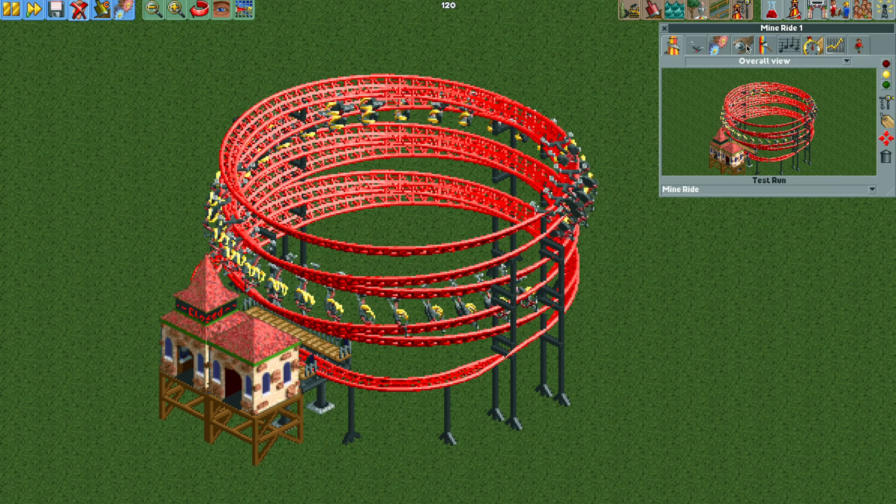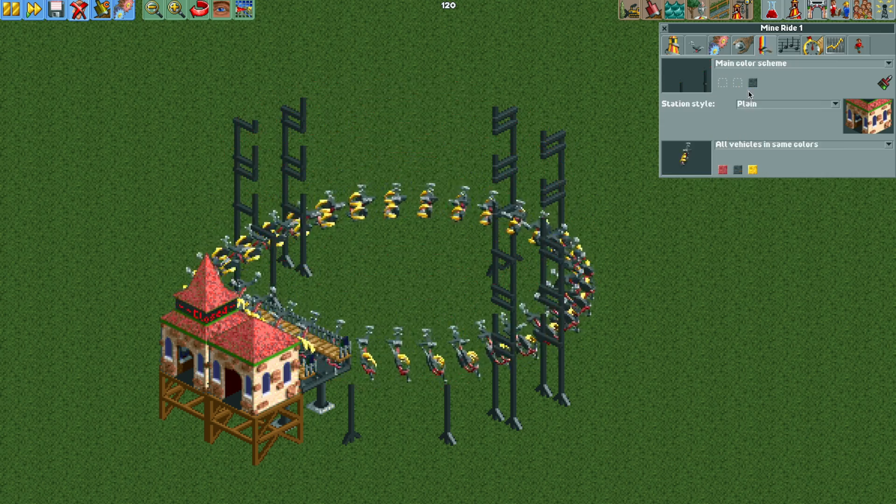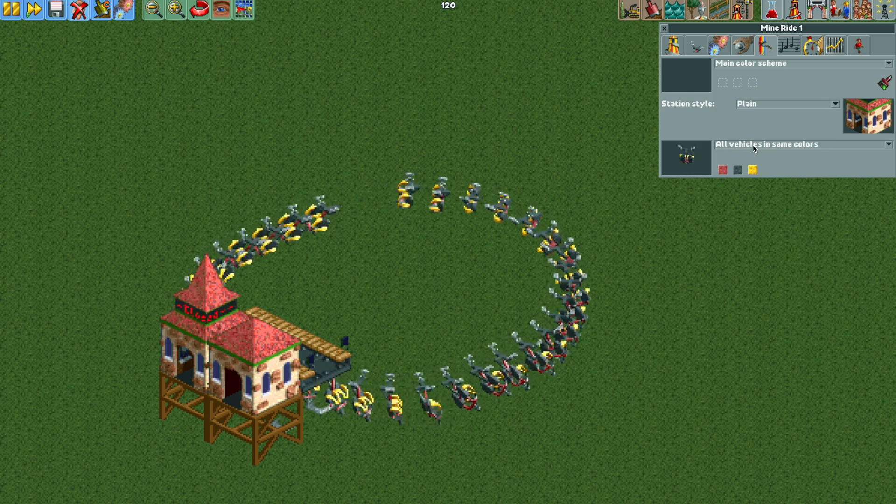Now we need to make the track invisible, so let's change the paint color to the invisible color — and the ride's gone. The ride is almost ready to be opened.